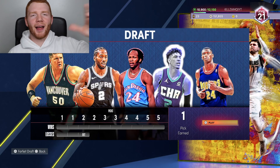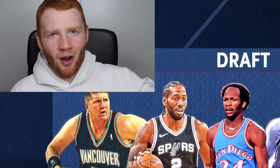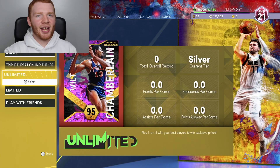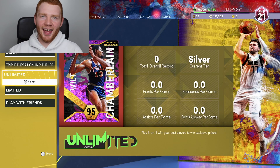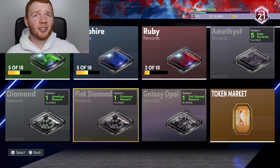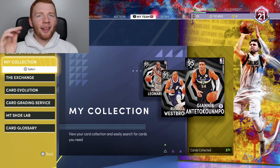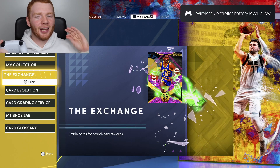There are a couple of ways you can get pink diamonds this early. First, you can play draft mode and end up getting Glenn Robinson from the picks — that's not how we're doing it. You can also get Wilt Chamberlain from the unlimited rewards, again not how we're doing it. I don't even know if it's possible to get to the pink diamond rewards in the token market, but that's another opportunity. The way we're going to do it is through the exchange.